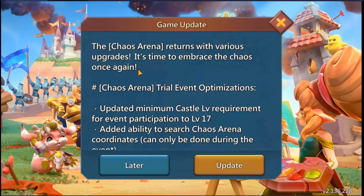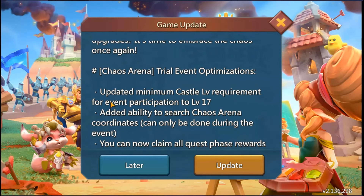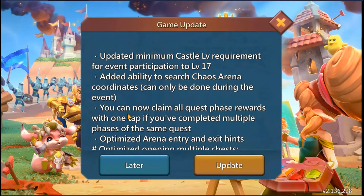Trial event optimization: updated minimum castle level requirement — I don't know what the minimum was before. Added ability to search Chaos Arena coordinates, which can only be done during the event. You can now claim all quest phase rewards with one tap if you've completed multiple phases of the same quest.